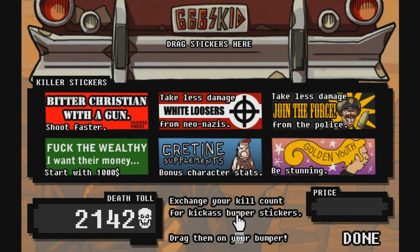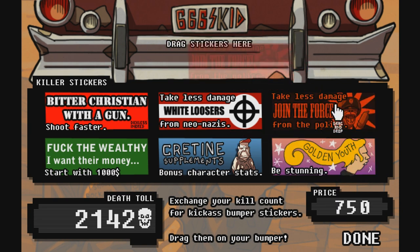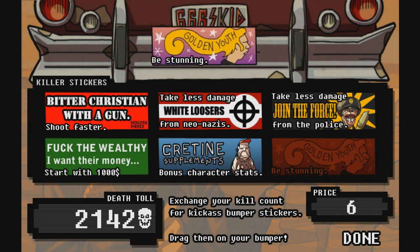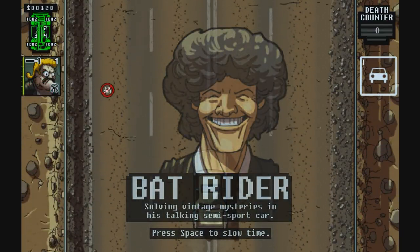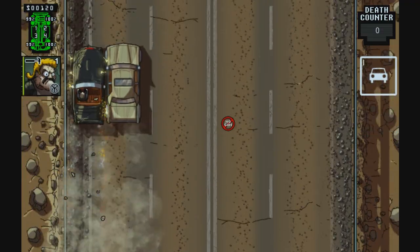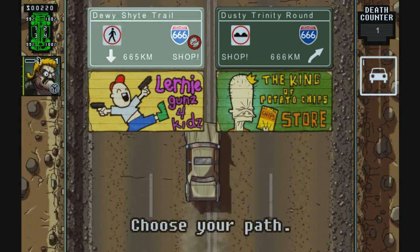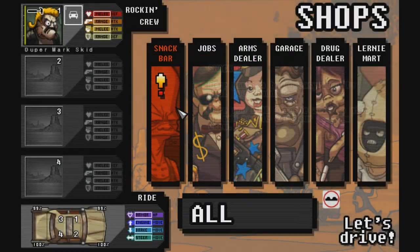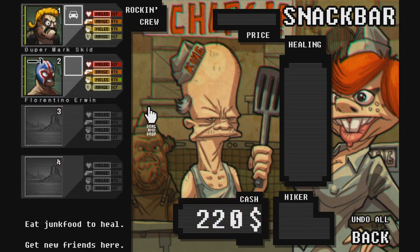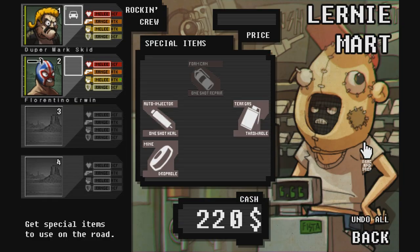Alright, what are we taking? Bitter Christian with a gun — shoot faster. That could be good. Price 6. Golden Youth — I have to take that one. Will everyone have long hair or something? Oh crap, yeah — they will, but we don't see it because we have a roof. Oh well, maybe it's not reflected on the guys in the car. 666 — that's where we're going. Of course, we're going to go for Ranged again because I'm just a fan of Ranged. Nothing here I want — let's drive.